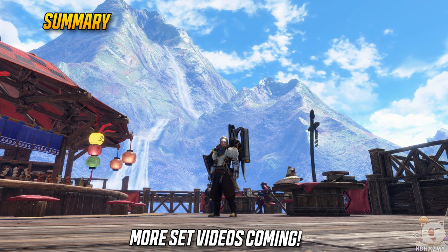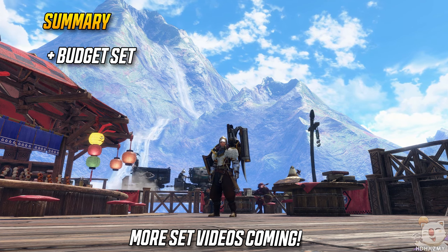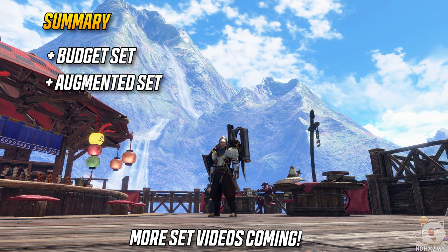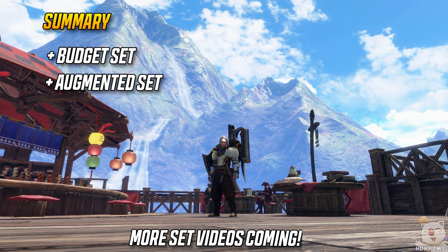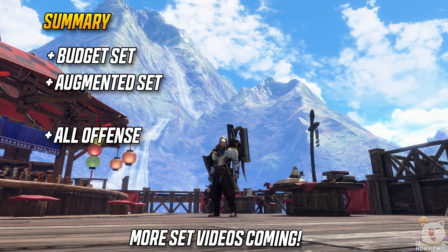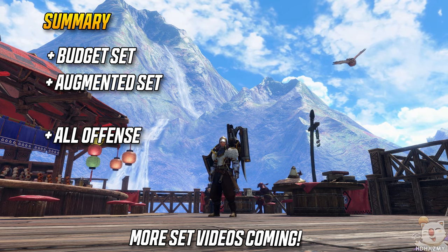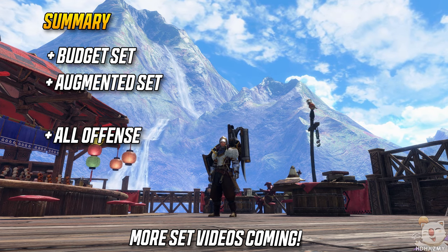In this video I'll be showing a particular set I've been using with Sneak Attack. I will first show a full budget version without augments and a bad talisman so that everyone can have a good grasp of the basics, and I will also show my current finalized set with a good talisman and augments to show what skills are worth looking for. Keep in mind this is going to be a full offensive set — all skill slots are used to boost damage, and it's pretty much glass cannon without defense, either for speedrun purposes or proper use of reverse dashing and dodging.